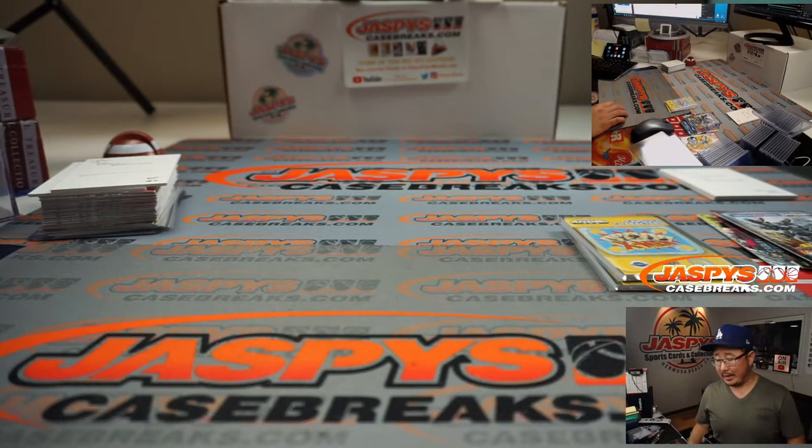And there you have it, boys and girls. That was another random pack break of a 2020 Upper Deck Marvel Anime Edition — pretty interesting stuff. I like the unique artwork here, looks pretty good. So if you want some more, it's in the store — JaspiesCaseBreaks.com. I'm Joe, I'll see you next time for the next one.